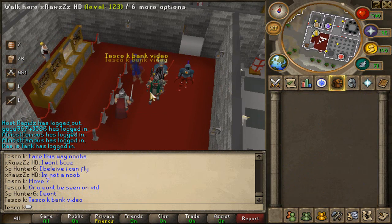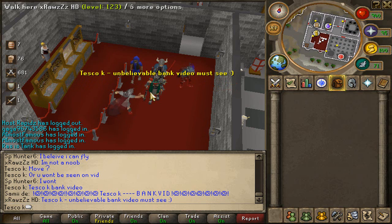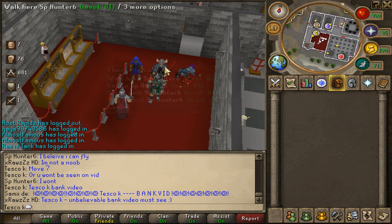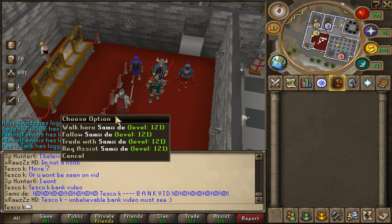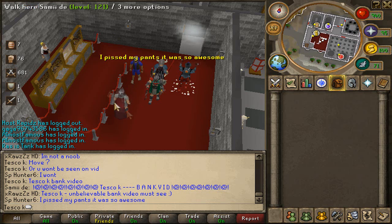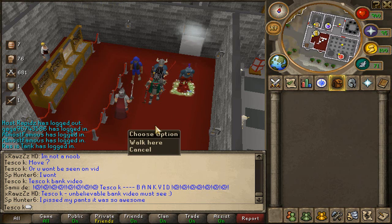Sup guys, it's Tesco K here, just going to be doing a bank video for you guys today. We've got some fans here that want to be on the video: Hip Hop Man 6D, SP Hunter 6, Rawls HD, and finally Sammy D. Before I start, just a quick shout out to Jesse — SoCrateLTD I think his name is — GoodPK, so please subscribe to him.